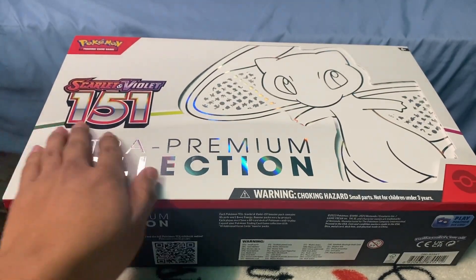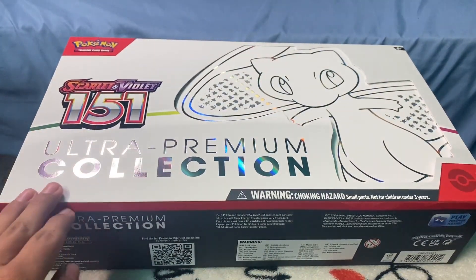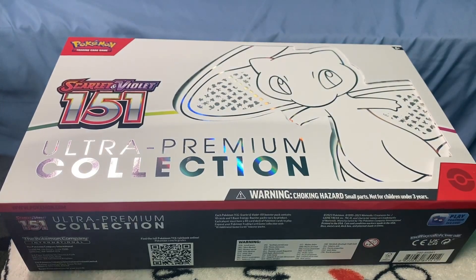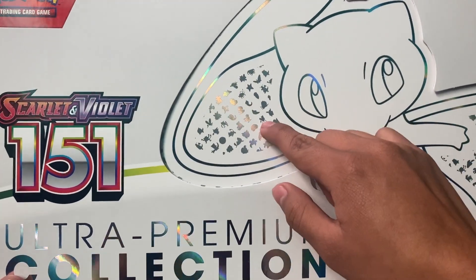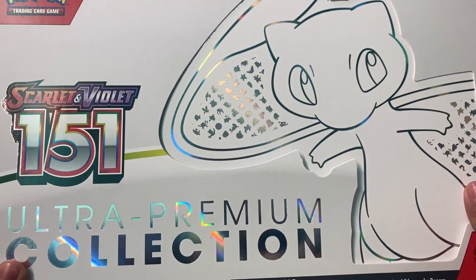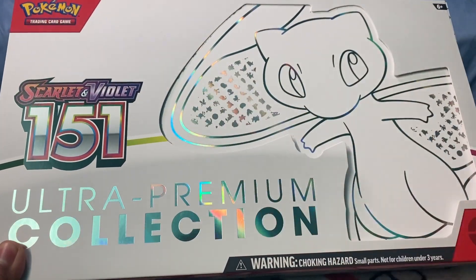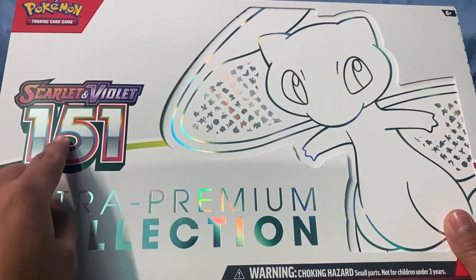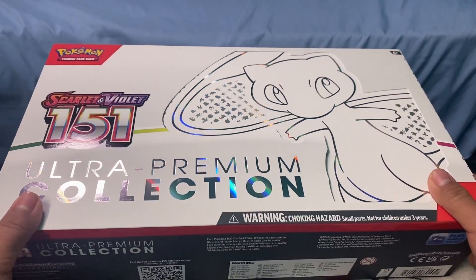So without further ado, let's take a closer look at this box. Here we have a close-up look — Ultra Premium Collection, Scarlet 151, Pokemon Trading Card Game. Here we have the logo and everything, Mew of course, and 151 — that's how many Kanto Pokemon there were in the original Red and Blue game.